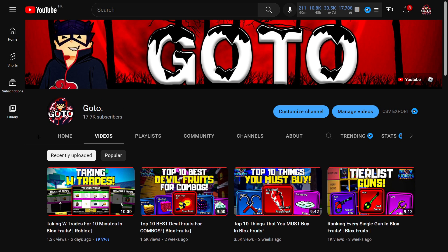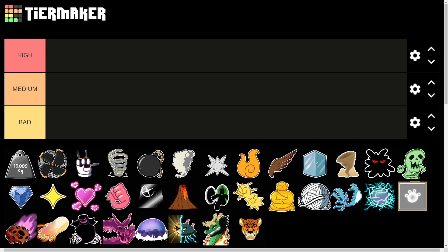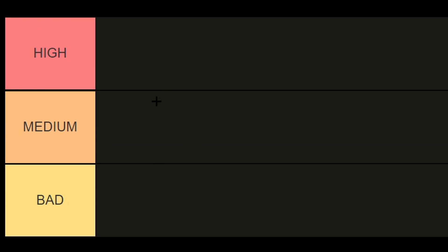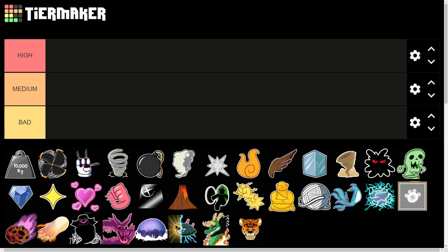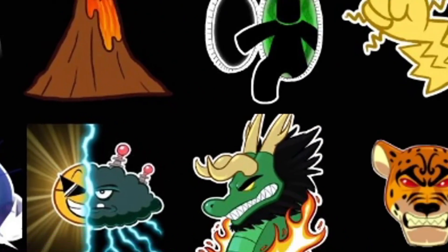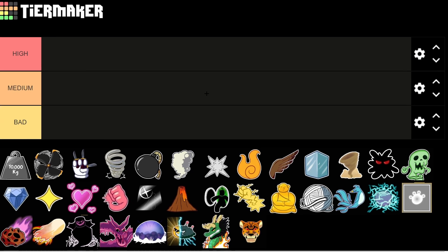Without wasting any more time, let's move on into the tier list. As you can see, the tiers we have are Bad, Medium, and High. All the devil fruits are ranked in a specific order going from the cheapest devil fruit, Kilo, to the most expensive devil fruit, Leopard, and we will be ranking them in their according tiers.